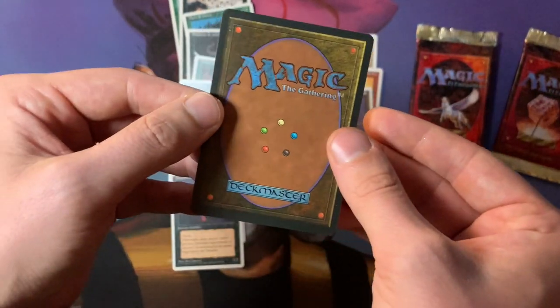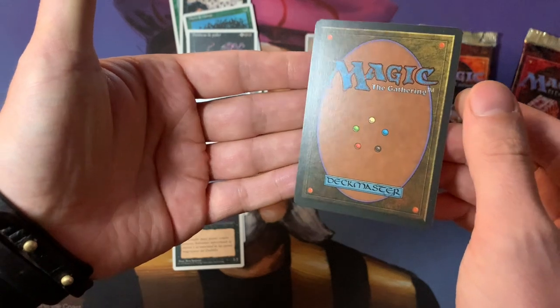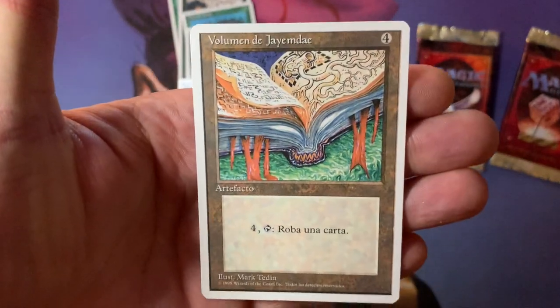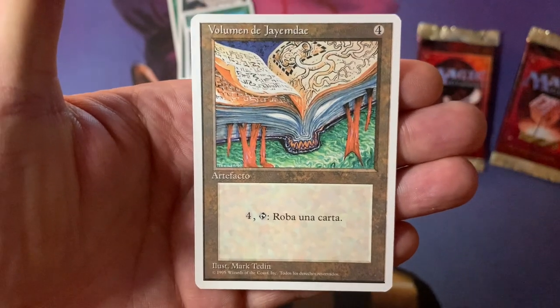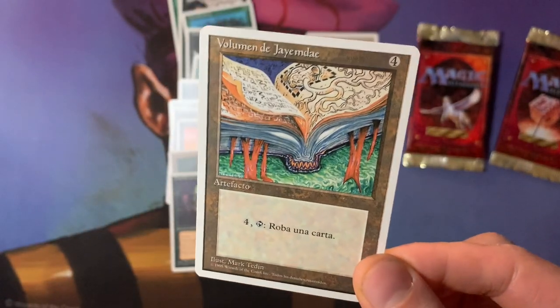And now for the rare. Is it going to be a Lantex? Sylvan Library? Birds of Paradise, Mana Vault — you name it. Or maybe a Shivan Dragon — that would be cool. Here we go. Boom! A Jandor's Tome. This is actually really useful — super playable in old school. I'm definitely going to play this. Look at that card, back fresh out of a booster. Unbelievable.